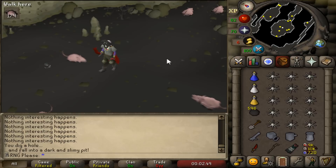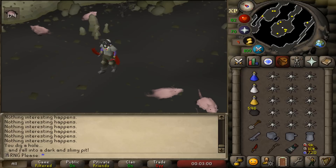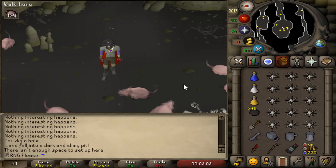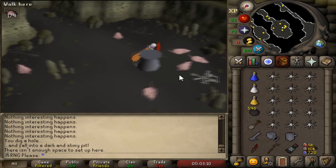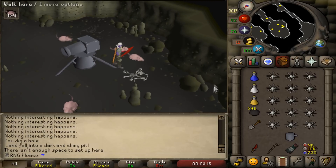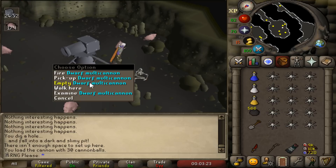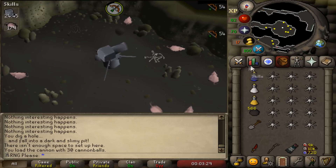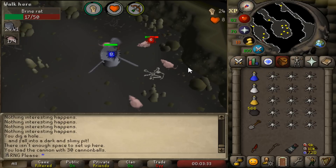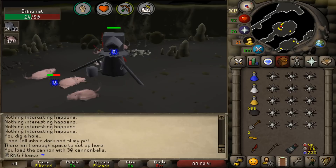We just got a brimhaven rats task and I hate brime rats. I know a cannon is half decent here — it's not multi-combat but I don't really care. Every time I get a gargoyle task I get steel bars, so I may as well use them to make cannonballs. We've only got 600 now but if I don't use them I'll never use them. Hopefully this makes the brime rat task a bit less annoying because I honestly hate them with a passion.